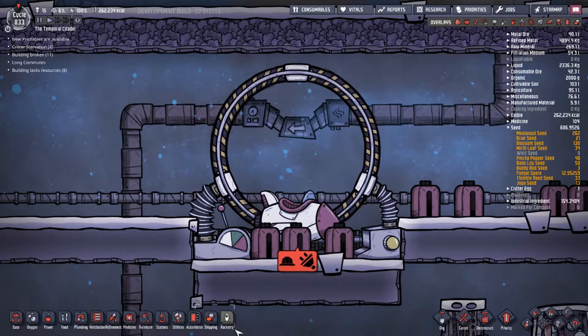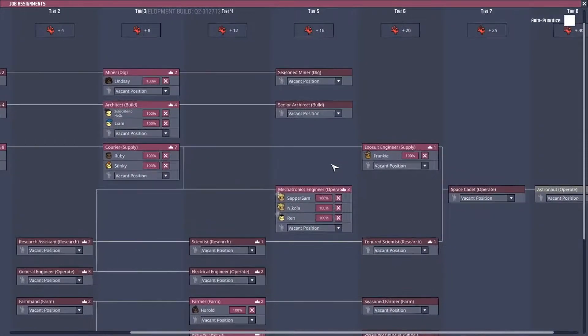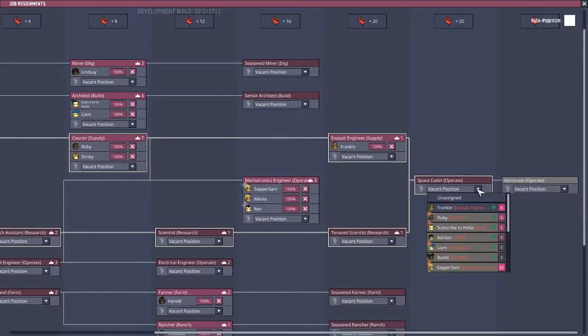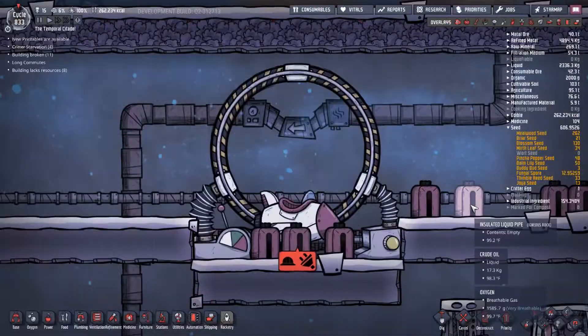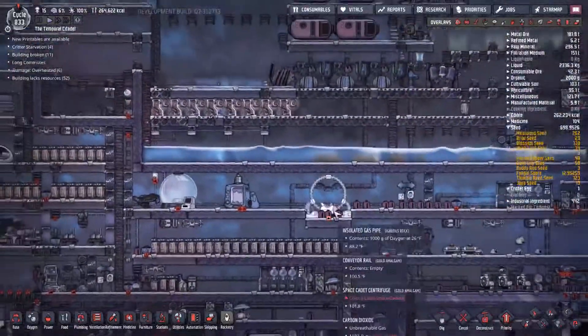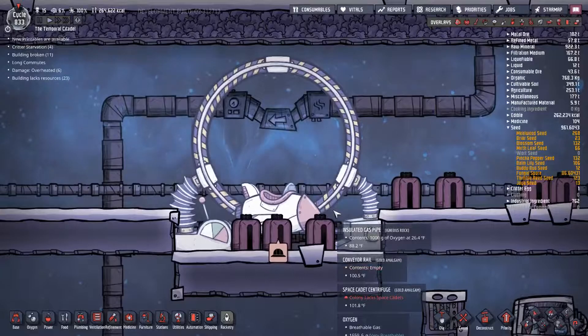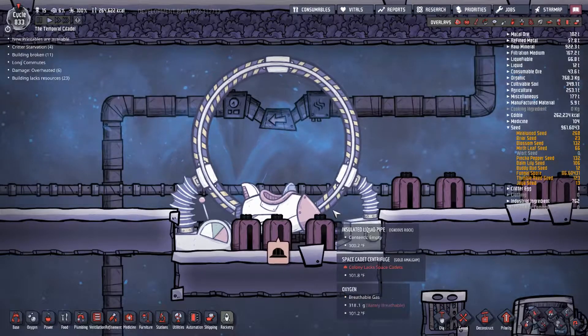What's up everybody, welcome back to Oxygen Not Included. This is James with House of Gamers, and it is time to upgrade our Frankie to a space cadet! Huzzah Frankie, it is time and now we can begin our training.